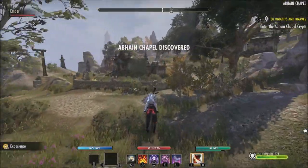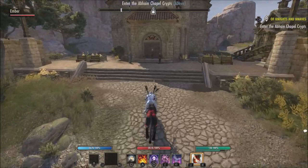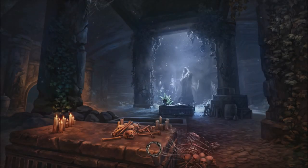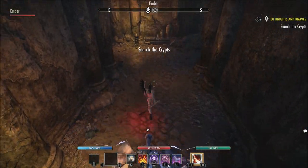To gain or increase rapport with Ember: completing a Mages Guild daily, completing a Thieves Guild heist without a time bonus, or completing a High Isles daily quest will give you plus 125 rapport. All three of those do have a cooldown.